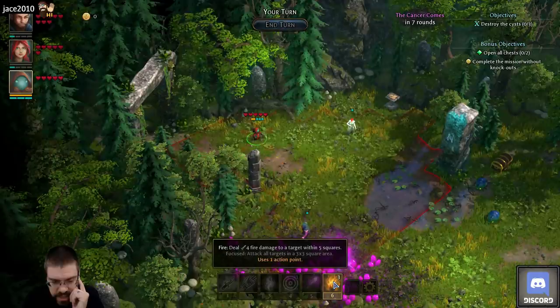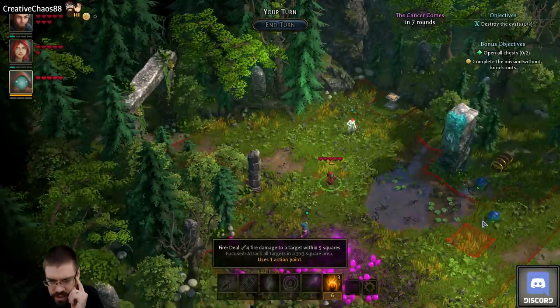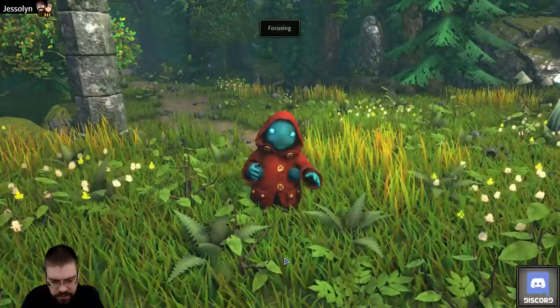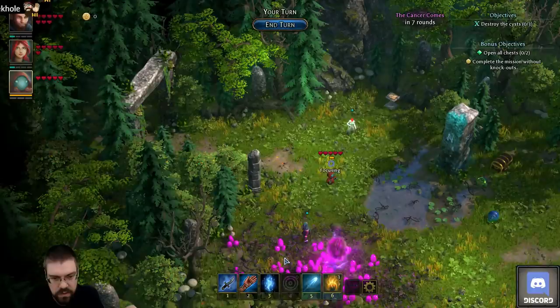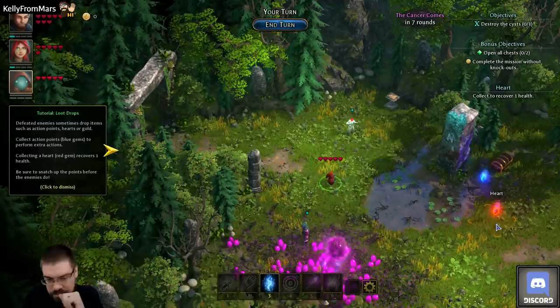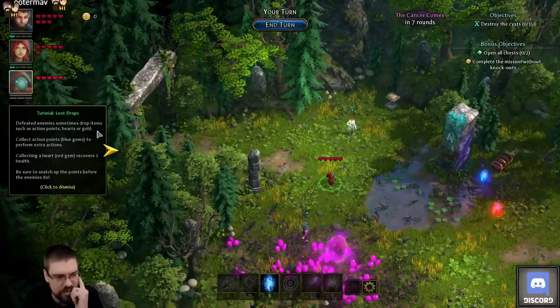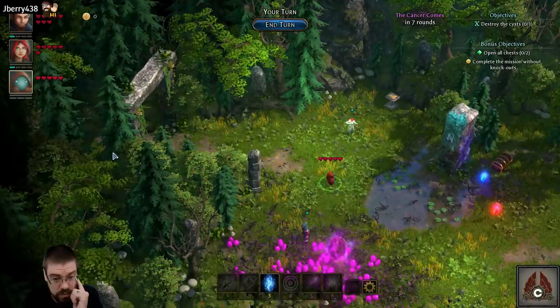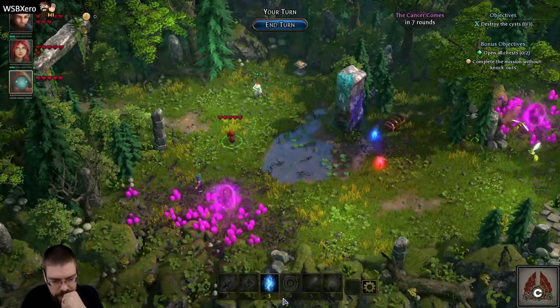All attacks from a three-by-three square — so if I move up to here, then if it's focused, attack all targets. I could do this and then this. Nice! Defeated enemies sometimes drop items such as action points, hearts, or gold. Collect action points — blue gems — to perform extra actions. Collect a heart — red gem — to recover one health. Be sure to snatch up the points before the enemies do. That's interesting.